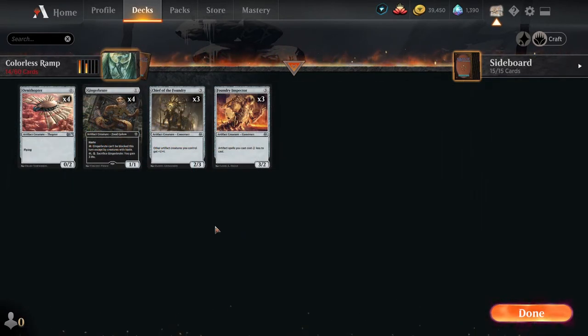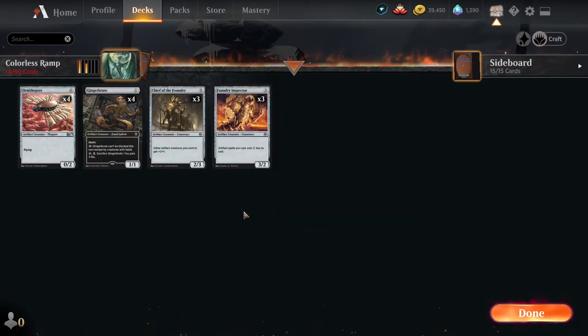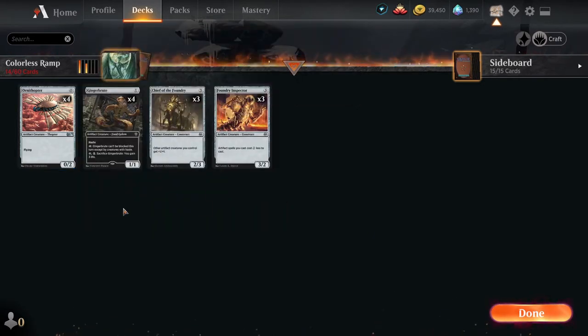Now to begin, we have 14 creatures in the deck — we technically actually have some more creatures, but we will explain how those work in just a few moments. First, we are using only this many because the main point of the deck is to ramp into Ugin, but in case that plan falls apart, we have a very small package here of creatures that actually do provide a bit of a niche for the deck.